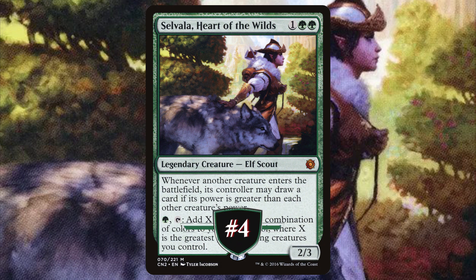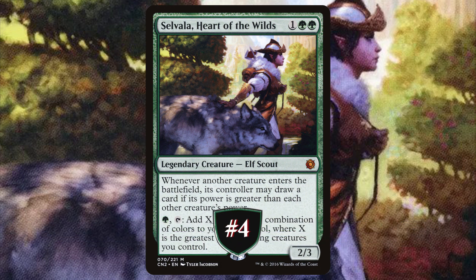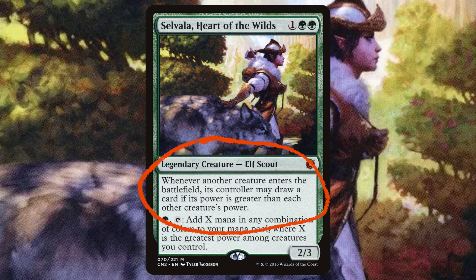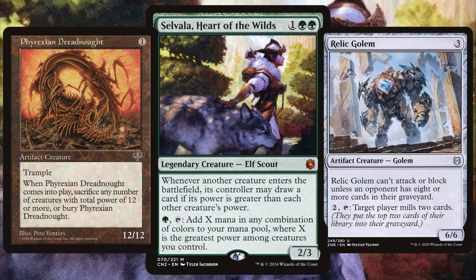Just missing out on the bronze medal spot we have Selvala, Heart of the Wilds. Originally printed in 2016's Conspiracy: Take the Crown, this elf scout says whenever another creature ETBs, its controller may draw a card if its power is greater than each other creature's power. You can also pay and tap to add X mana in any combination of colours, where X is the greatest power amongst creatures you control. We want the biggest, most powerful creatures to draw off Selvala, so that means making sure we have strong 2, 3, and 4 drops.